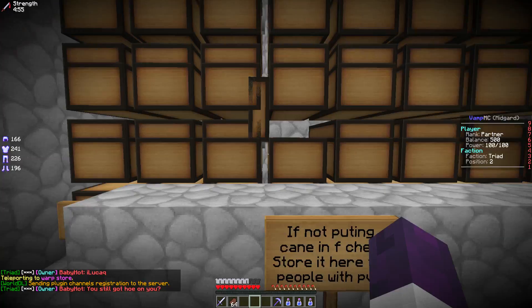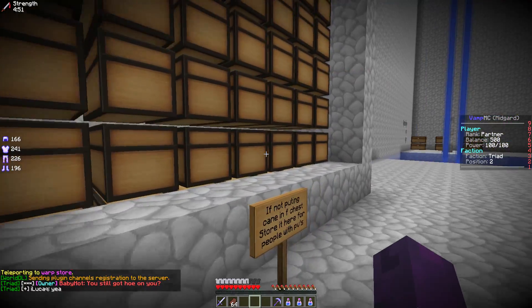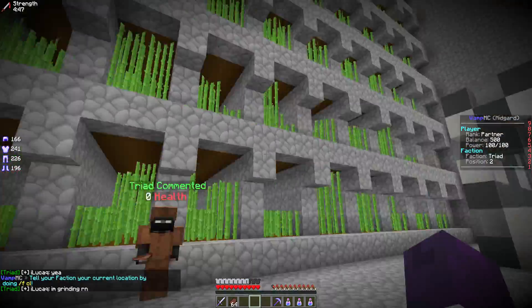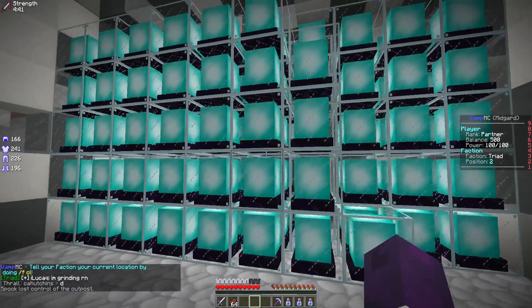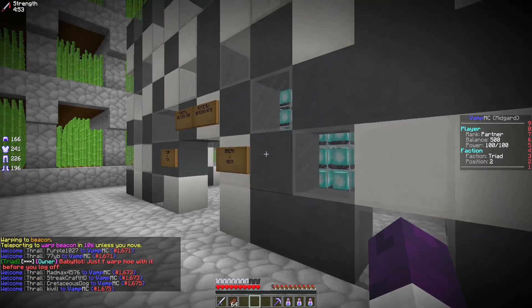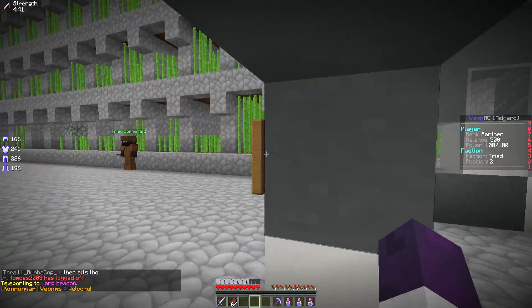Next up is warp store. So this is where we store our sugar cane so that at some point we can sell it at the outpost, and this one is located in the cane farm as well. And what is this? Place all beacons here - holy moly. Last one is warp beacon, and I assume it just teleports me back here. So that's pretty much all the warps right now.